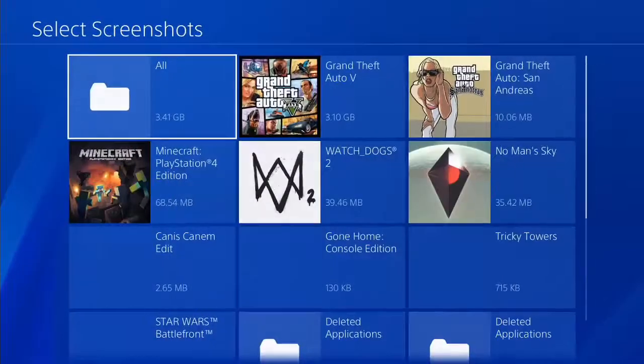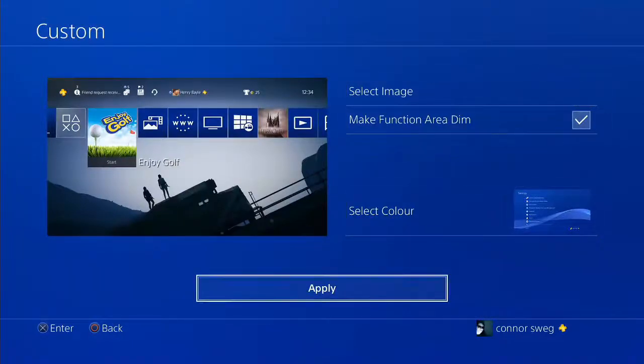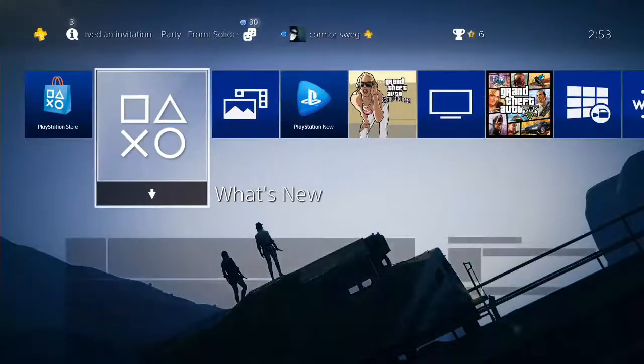Select any image you want — you can go to your gallery and just select one. I'm going to get this one right here, which is a pretty good one. Apply. And basically done — back out and there you go. It's just a quick little thing.